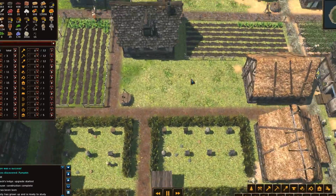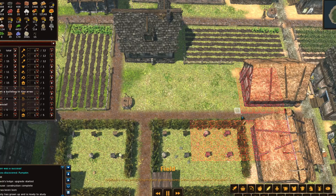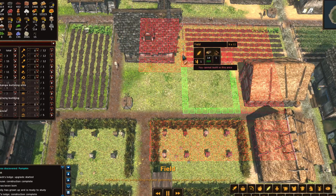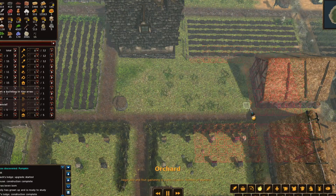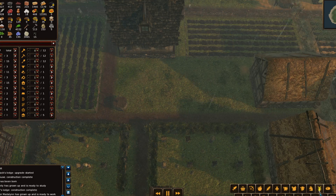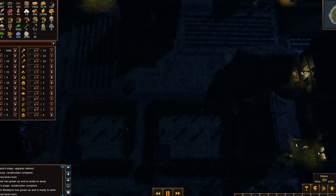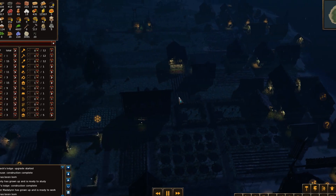I still hate the fact that we have this much just dead space. Let me check one more time — we in fact cannot build anything there. So what can we do with this space? Could there be an orchard? No. Would a bakery fit? No. I mean, we can always just put a statue — 120 stone. I suppose that's an idea.